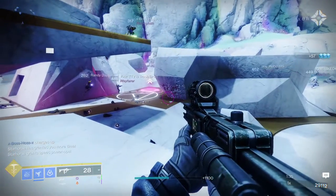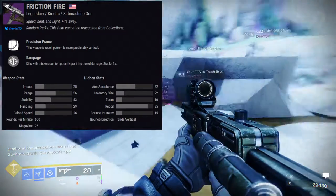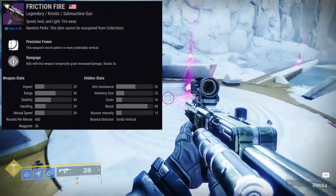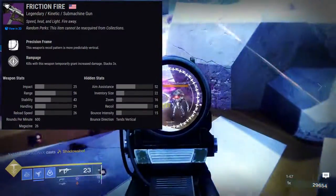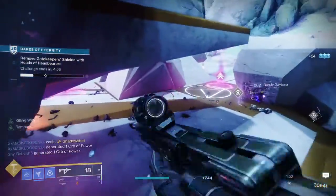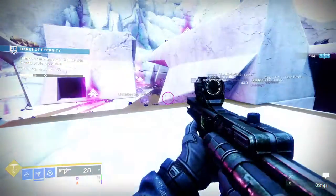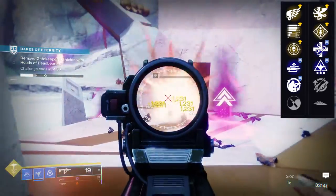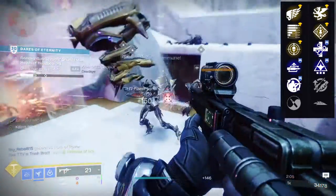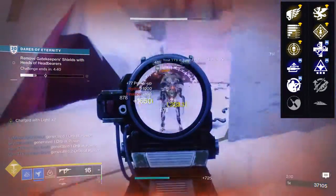To start off Season of the Hunt, we're talking about Friction Fire for the first weapon. It's a precision frame, unfortunately — I actually like lightweight frames a lot more because their magazine is usually a bit higher and you get the bonus of speed. For the first perk row, it's Killing Wind, Subsistence, Threat Detector, Auto Loading Holster, Field Prep, and Zen Moment. For the last row, it's Vorpal Weapon, Rampage, Unrelenting, Wellspring, Sympathetic Arsenal, and Slideaways.